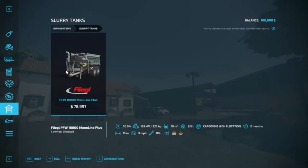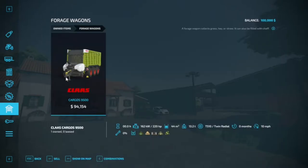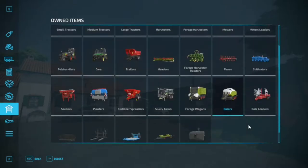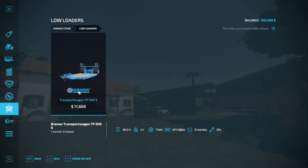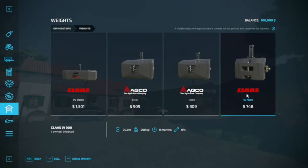Slurry tanks: you start off with one Flegal slurry tank. Forage wagons: the Kloss Kargoss 9500 Forage Wagon. Balers: the Quadrant 5300 FC. Bail loaders: you do have one automatic bail loader — I like to call these mechanical auto-loading trailers. Low loaders: one Breemer low loader. And to finish everything off, you have four weights, two of which are Kloss.